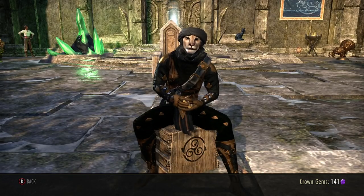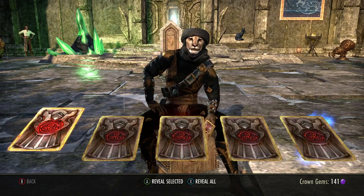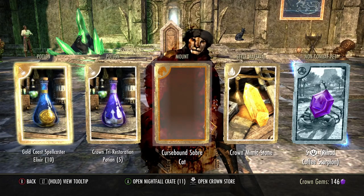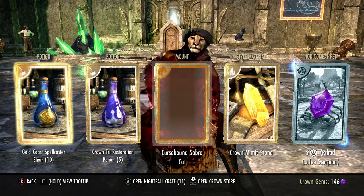I'm needing an ESO Plus free trial. Oh, extra card — what's in there? Curse Bound Saber! Whoa, I got the mount! The Curse Bound Saber — two mounts, that is insane! And I got five gems for the scorpion.